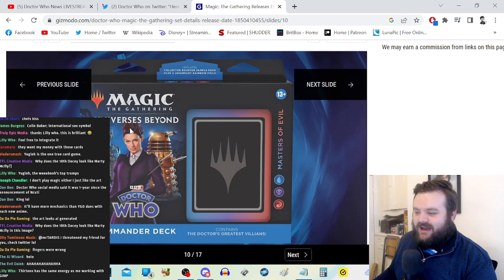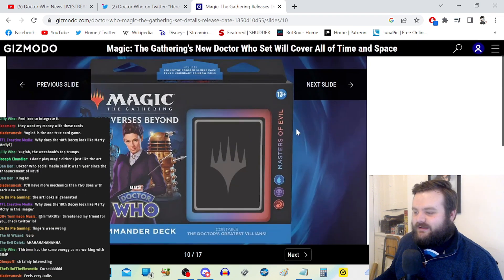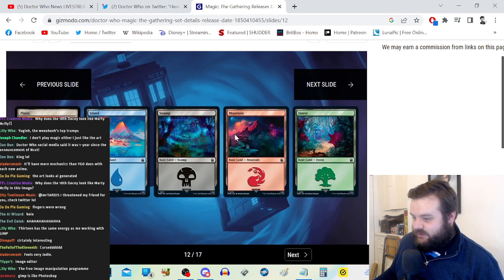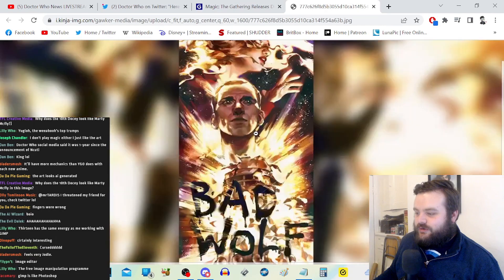Missy — but it doesn't have the greatest villains because it's got the rubbish version of the Cyberman. Davros here as well with Daleks — these look really cool. Plains, island, swamp, mountain, and forest, and the TARDIS is in all of these locations. Oh, that's cool!